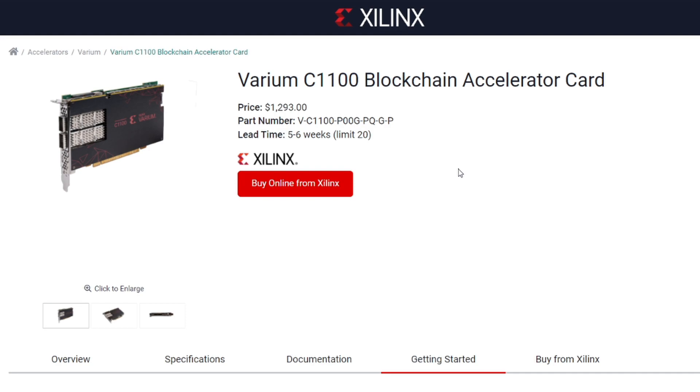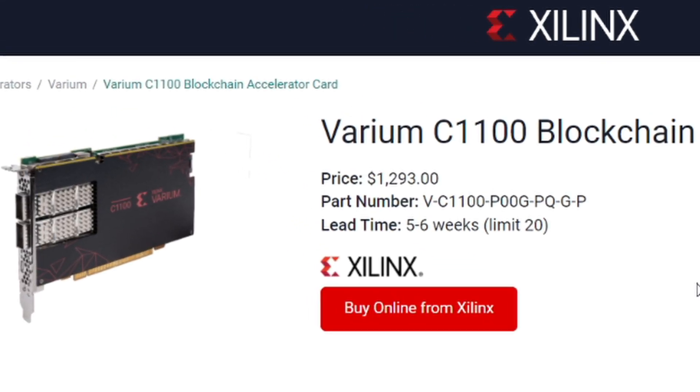If you want to know where to buy these cards, you can buy them direct from Xilinx, which is great news. The price is $1,293 per card and there's a lead time of five to six weeks. I'm considering buying some in the future, but currently I'm happy with my hash rate. If you want to buy the 3D shroud for this card, I'll put more information in the description.